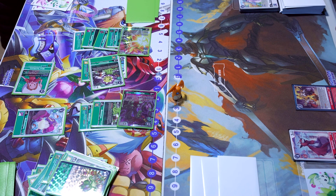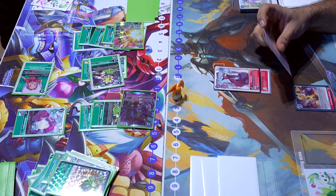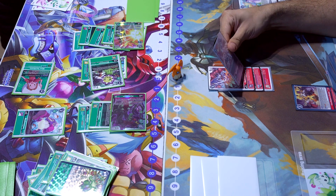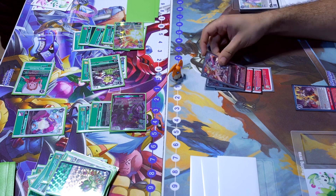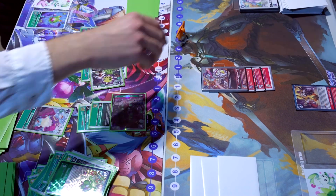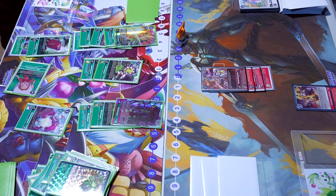Brother Juan moves the Huckmon up, digivolves into Bio Huck, and digivolves for three into the Savior Huck. But at this point it's not going to matter, because Brother Voitek can just swing with the four Digimon he has — and that's going to be game.